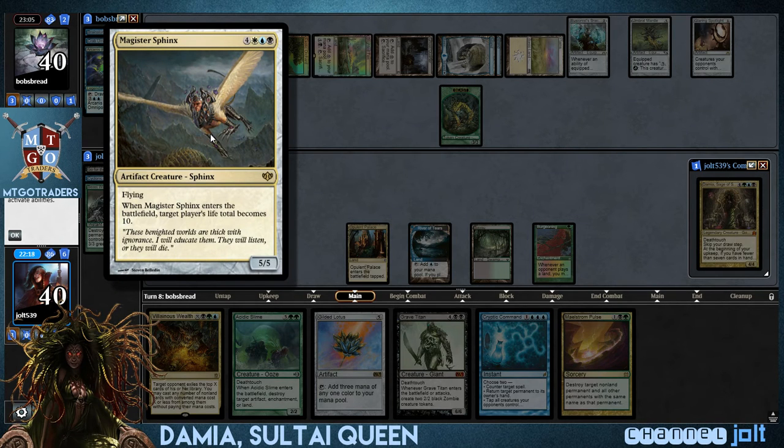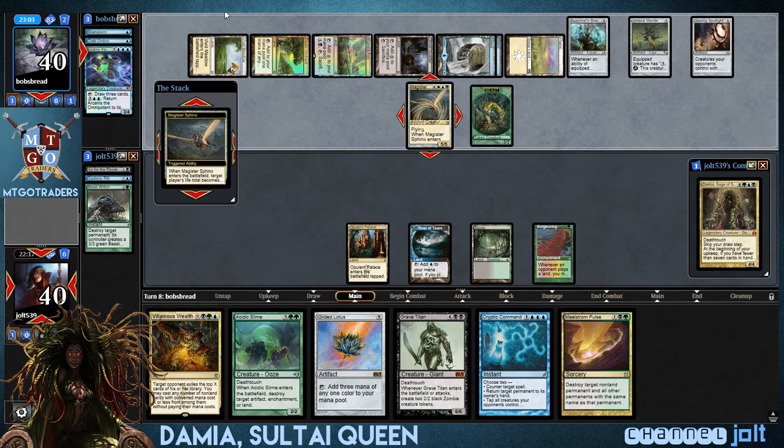Magister Sphinx enters the battlefield. Total becomes 10. Appreciate it, buddy.